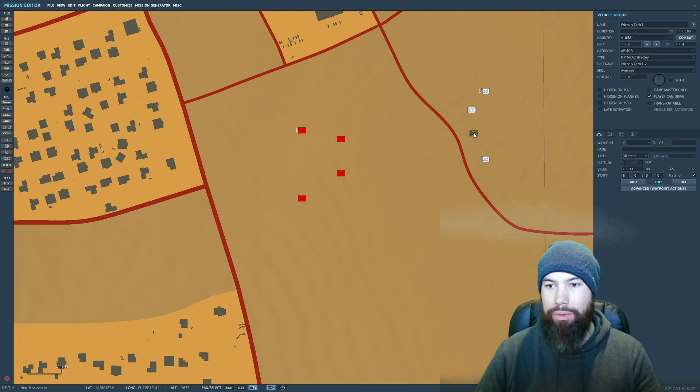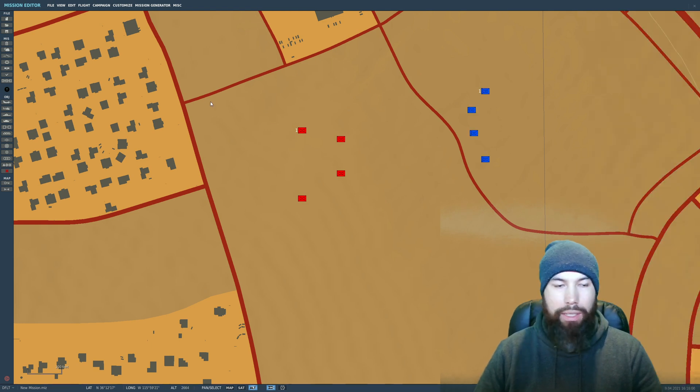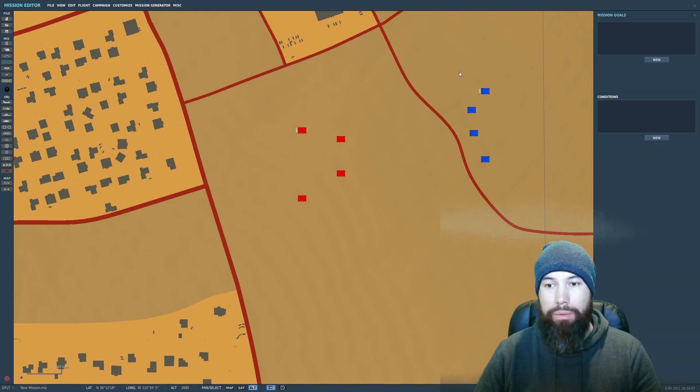Let's make four of these. Now this is where it gets interesting. We'll go into Mission Goals. What we want is: when a blue guy — one of us, we're the blue team — kills a red tank, we get points for that. So let's go ahead and click New.